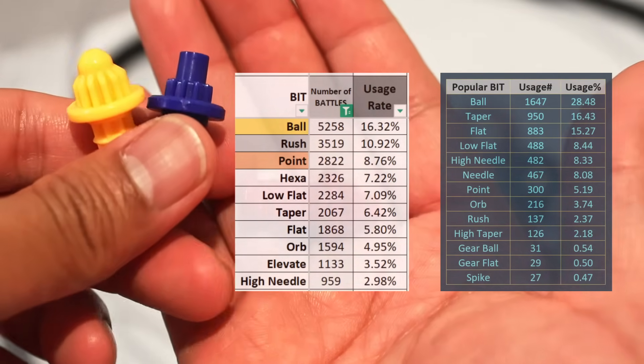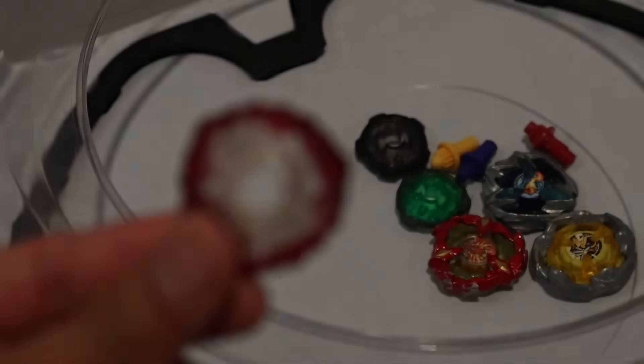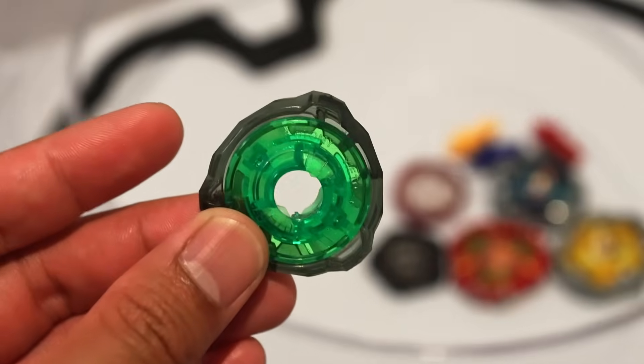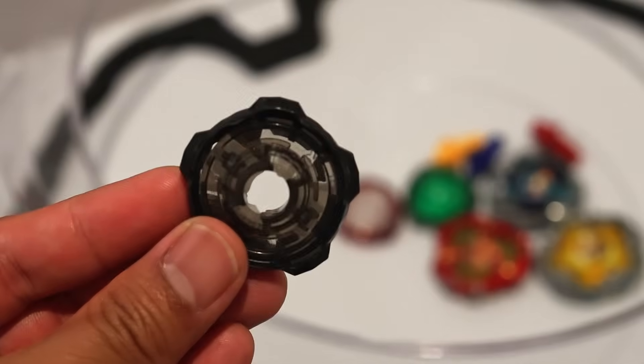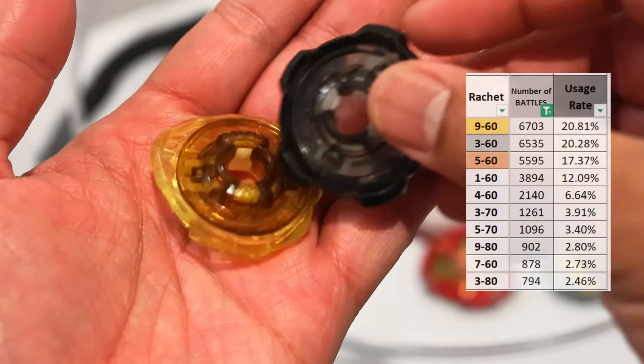Point has become the choice for a balanced beat while Rush is now the option for aggressive builds. The most used ratchet for 2024 is 960, followed by 360 and 560. The 160 was on the rise and made it to 4th after discovering its point-saving capability.